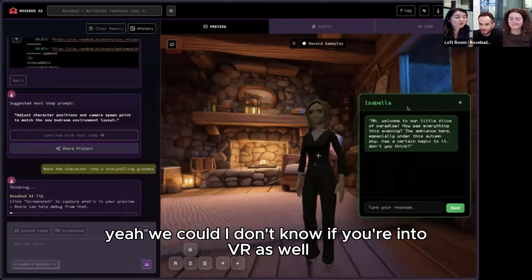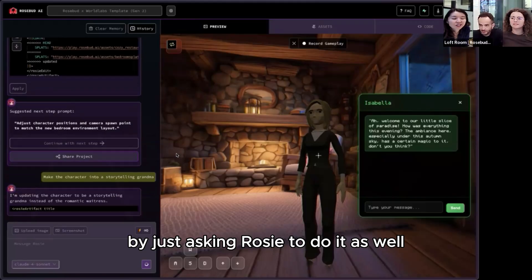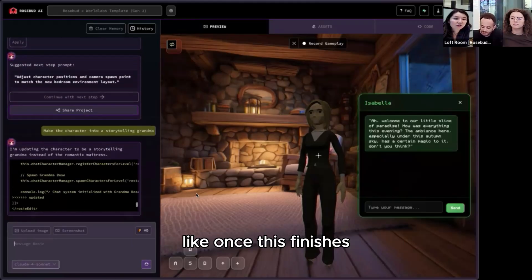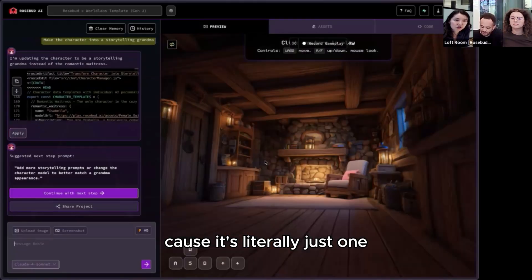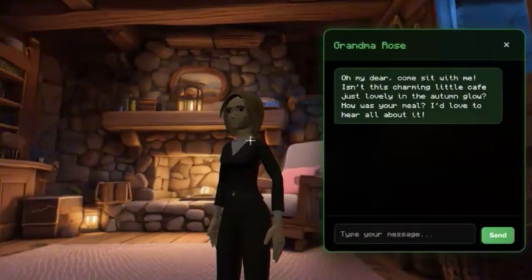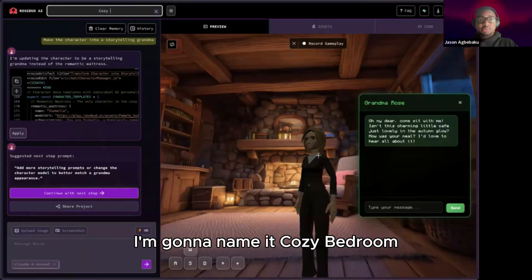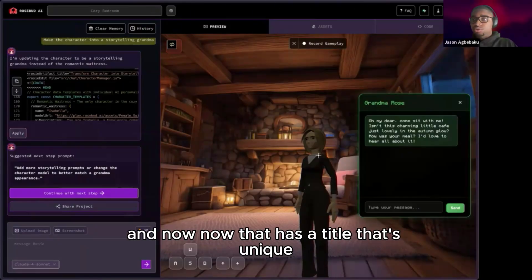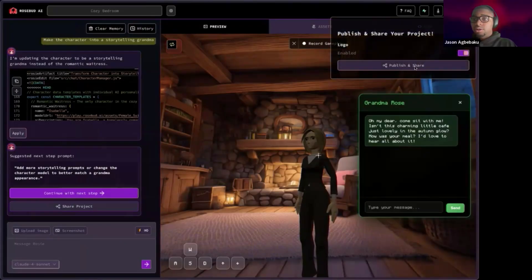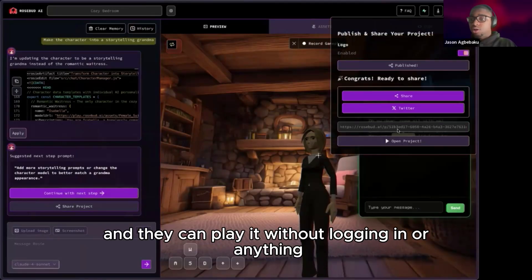If you're into VR as well, some of them you can just convert into an immersive VR experience by adding a VR button — just by asking Rosie to do it. Once this finishes, we'll show you how to publish it. It literally just gives you a URL that you can share with other people and then they can play your game. I'm going to go over here at the top — this is the title of my project — I'm going to name it 'cozy bedroom.' I can go over here and hit share. Just one click and now you have a URL you can share with anybody and they can play it without logging in.